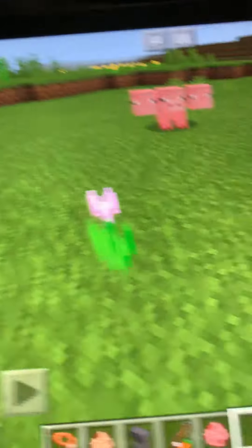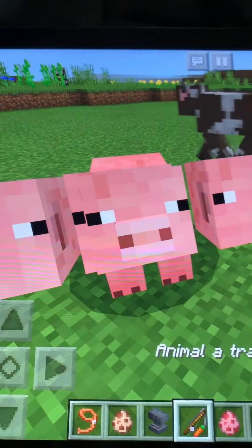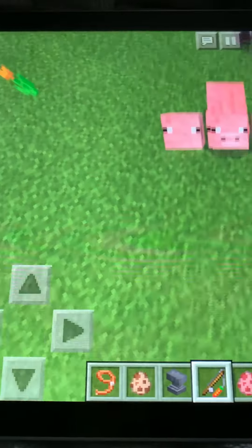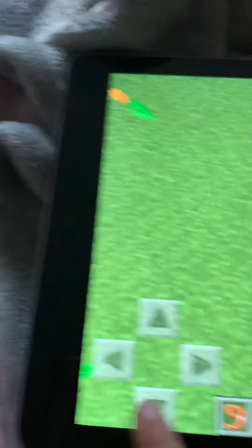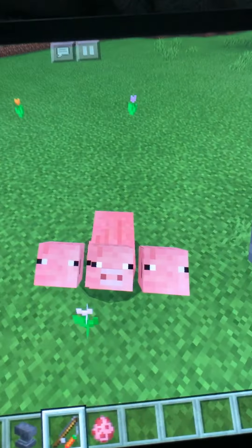Carrot on a stick. He comes towards me. I don't have it. I have it. I try running away from him. Look in the sky — he looks up towards me. I have a mod on. That's a mod.